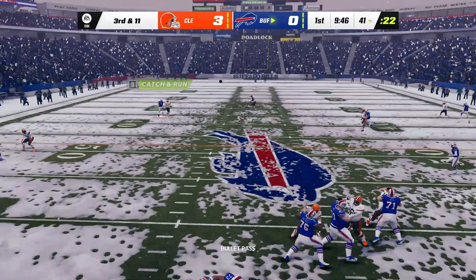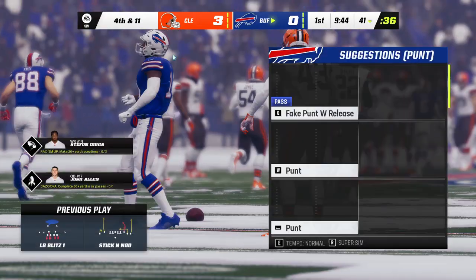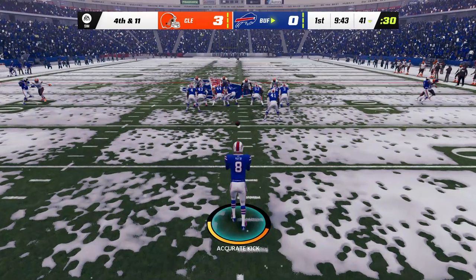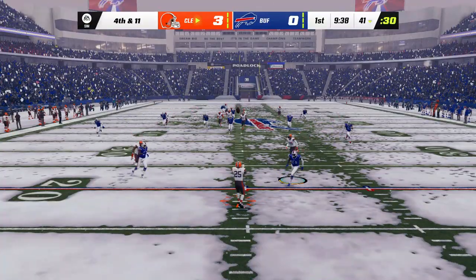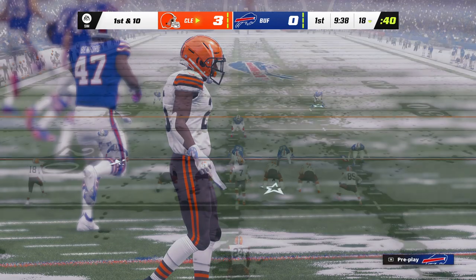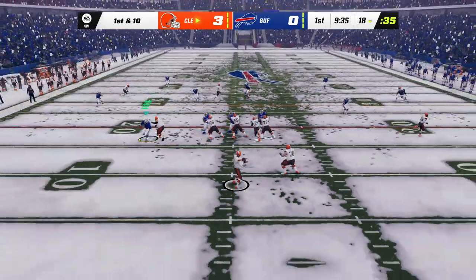Allen throwing on third, and that will be incomplete. They weren't scared to let it fly, but it falls to the ground and brings up fourth down. Sam Martin on to punt for Buffalo. That'll be 37 yards there on the punt, and the Browns will take over first and ten. The Browns have a 3-0 lead and the football as they start first and ten.